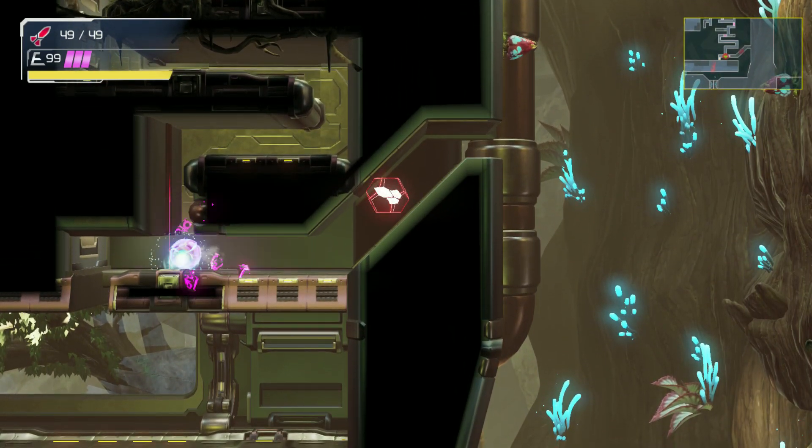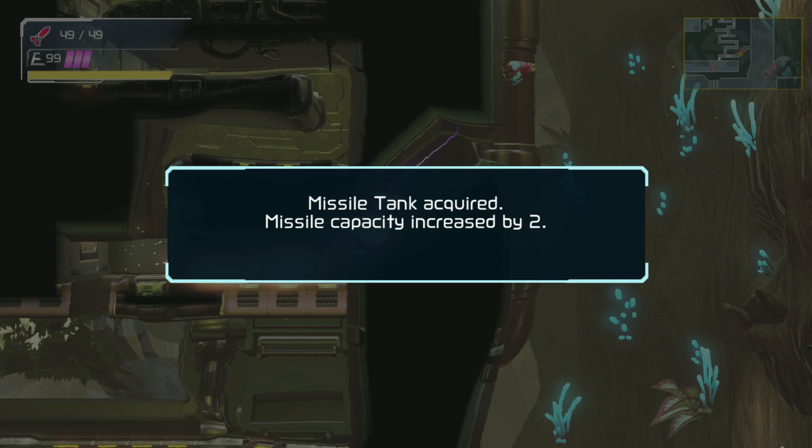Jump and grab onto the ledge. Inside the tunnel, plant a bomb and then activate speed boost.